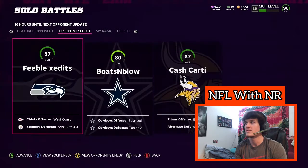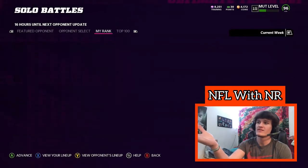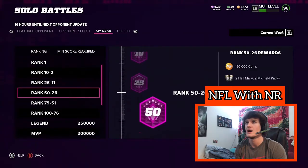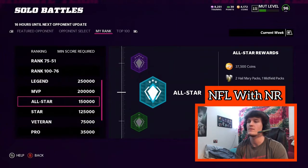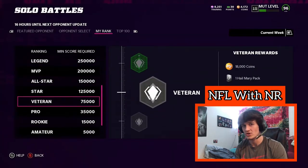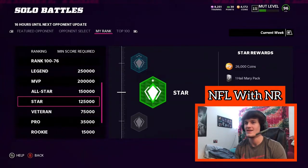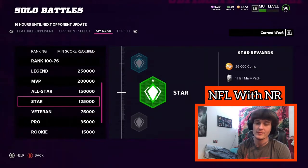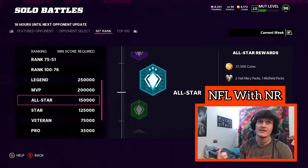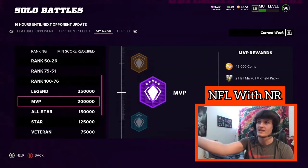Obviously there's an 85 featured opponent that you get a boost on. You get a battle score. If you just play two of these games a day — the 87 overalls are a little better — if you do the hardest difficulty that's about 21,000 points per game. Say you do two games a day for five days, that's 100,000 points, so you're at least getting Veteran. But if you keep playing and do three full games a day for five days, that's 150,000 points, so you're getting All-Star, which is pretty decent coins and packs.